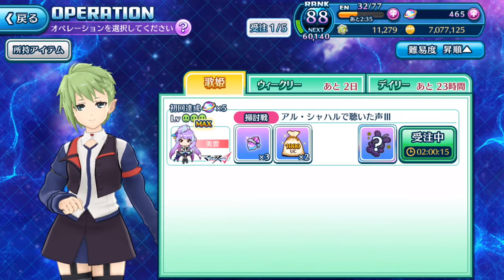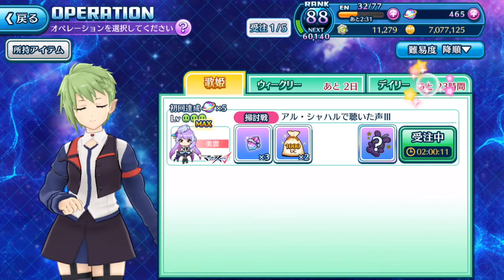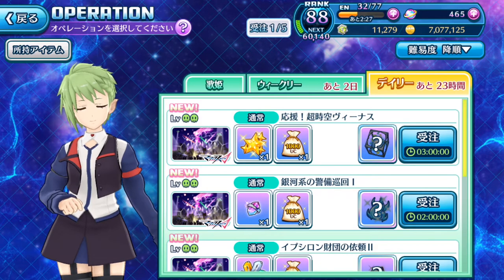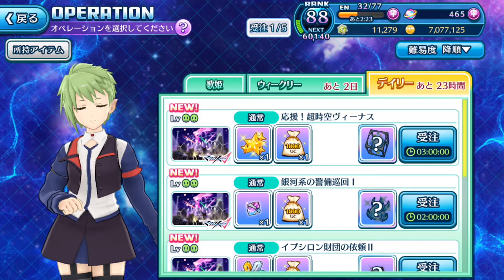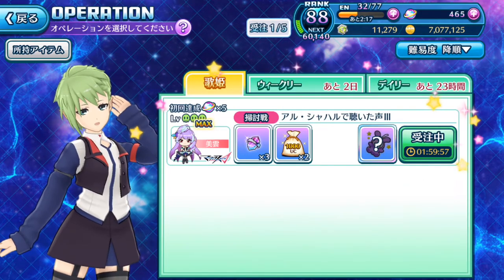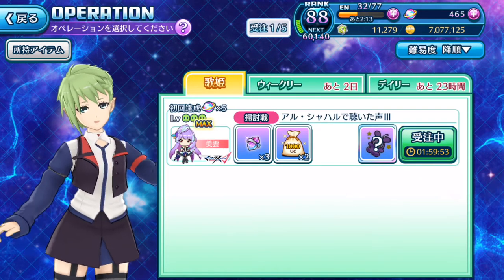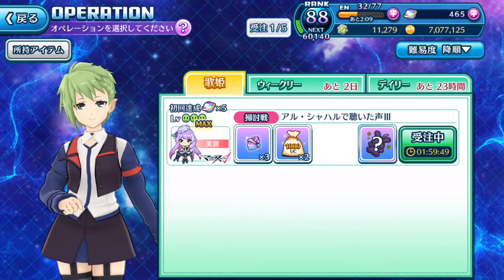The sort button organizes waiting periods — longer ones at the top, shorter at the bottom. I currently have one mission running for Mikumo with 1 hour 59 minutes to go before it completes.